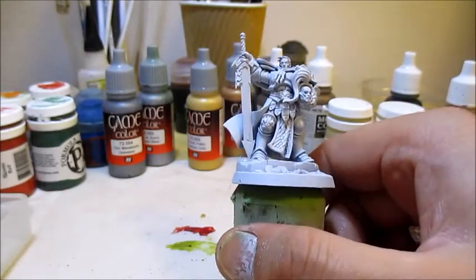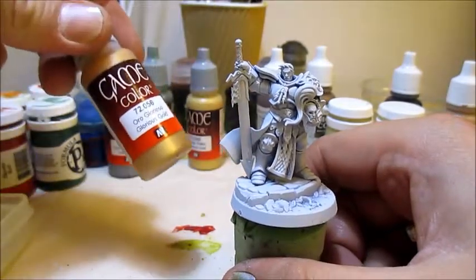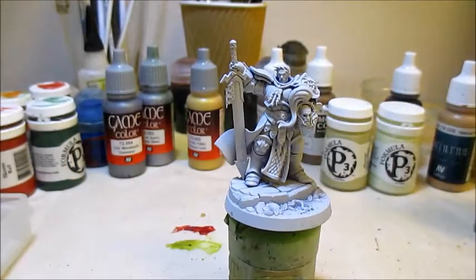The first thing I want to do, since these guys are wearing a lot of gold, is take Glorious Gold, give it a good shake, put it on the wet palette, and then start to plug in all the armor plates.